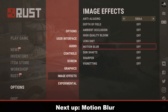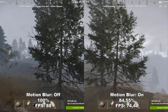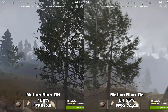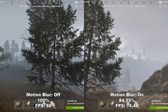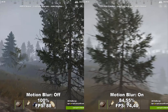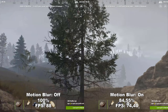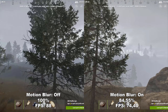Next up, we have Motion Blur. Motion Blur adds some extra blurriness to the image while you're moving around. On the left side where we have it turned off, we can clearly see the tree no matter how much I'm moving. However, on the right it's very blurry while moving around. This is definitely something I would recommend turning off, both because we lose around 15% performance from having it on, but also because it can be a big disturbance while playing a competitive shooter.